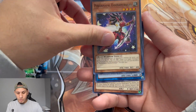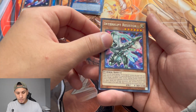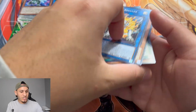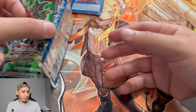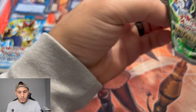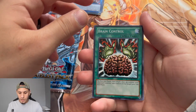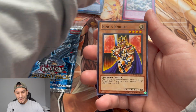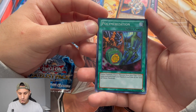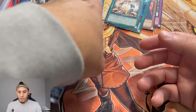From the next pack we got Mech Knight of the Morning Star — never heard of this one, but it's a secret rare so that's nice. Green Relic's Goki, Circle of the World, and Divine Serpent Geh. Moving to the Duelist Pack Yugi: Brain Control, Stronghold the Moving Fortress, King's Knight, Polymerization as a super rare — that might have some value — and Exchange.